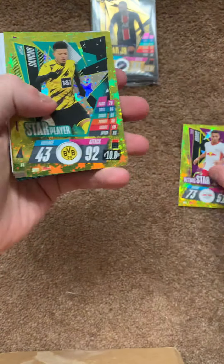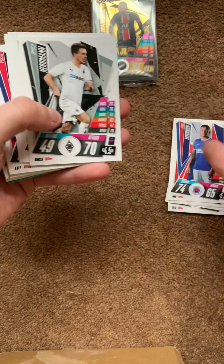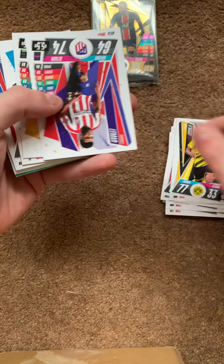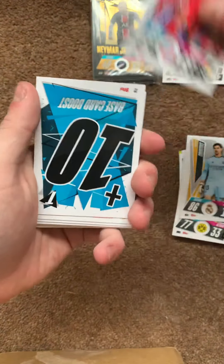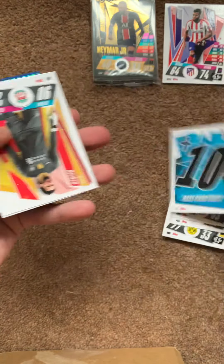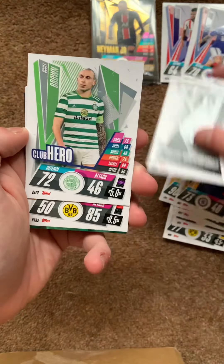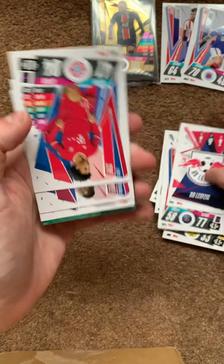Final two one-pound packs. Pack one of two — code card, Liverpool badge, Mandanda, Avaldi, Florentino, Brunt, Lena, and Sabitzer. Final one-pound pack — David and Sanchez, I know I have Sanchez. Code card, Kante, Julien Baker, Laurente, Zergzerg, and Pamard.